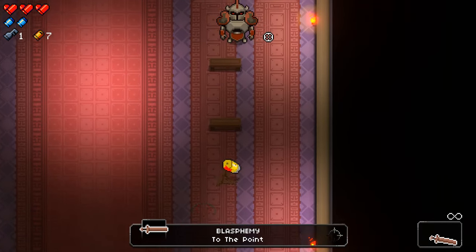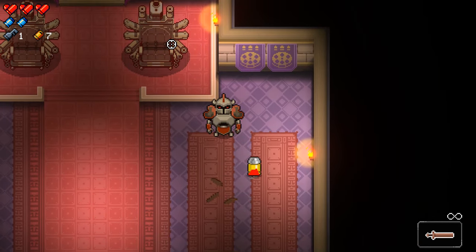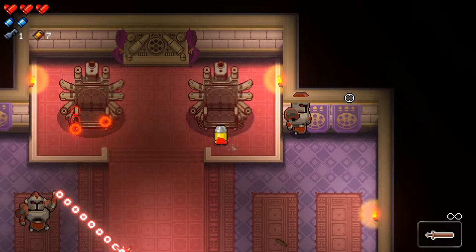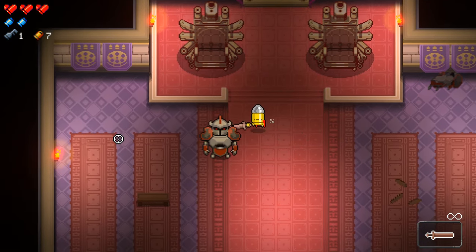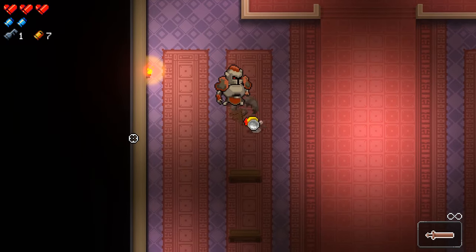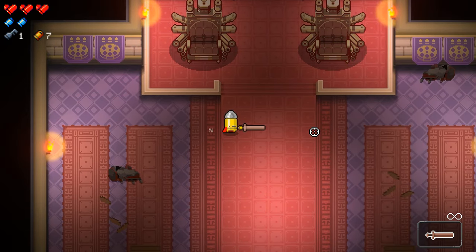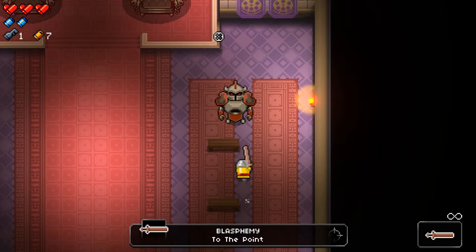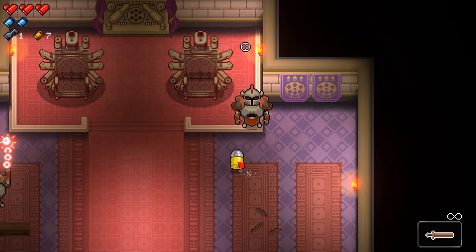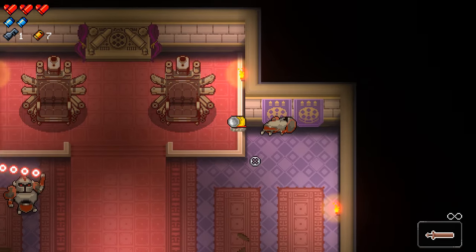Since fighting both chaingunners at the same time is really annoying, what you can do is bomb rush the first chaingunner as fast as possible and kill him really quickly. Between your blasphemy swings you want to use your dodge roll to do damage, because your dodge roll actually does 15 damage as well. If you weave in your dodge roll between each swing, you should be able to kill the first chaingunner before it even gets to attack you, and then from there it should be easy.